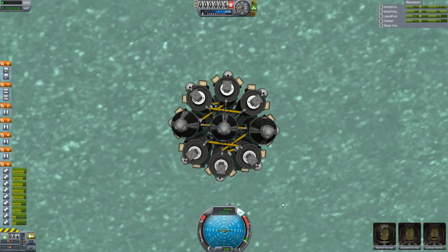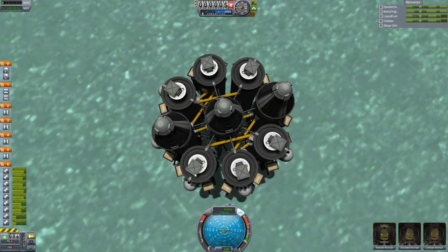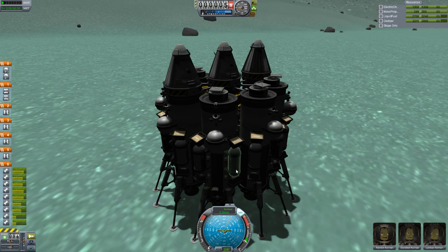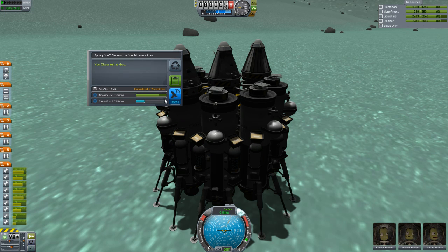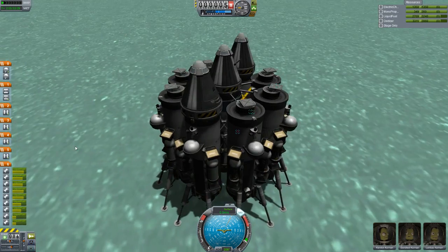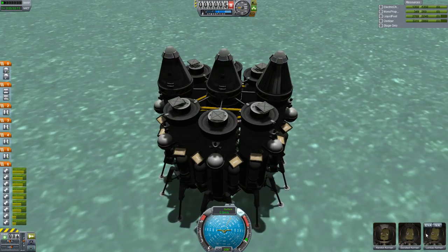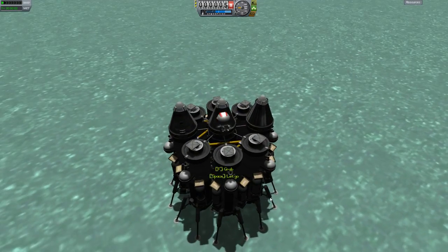We're going to do Mystery Goo. We're going to use this tank next, so let's do these two Mystery Goos. 50 science, and then a smidgen more — like 12 and a half or something. Let's get Dundrid out for EVA. Dundrid! Whoa, whoa — Dundrid, get out of there! Oh no, don't get stuck please.